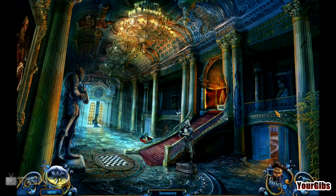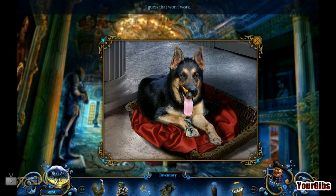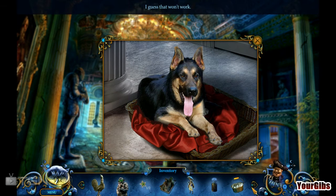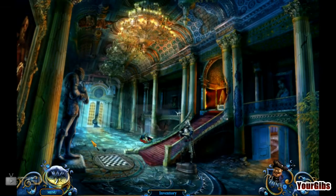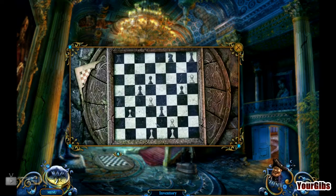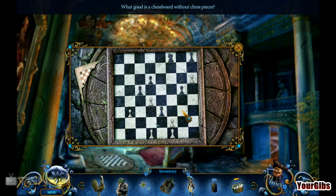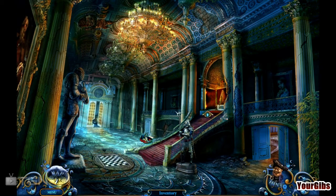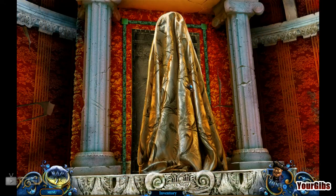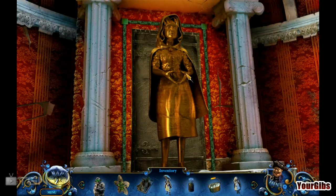Sounds like a dog somewhere. Oh, there it is — right there. Oh, he doesn't look too happy. Here, have a princess doll. Or a rooster. I don't have anything else to give you unless you want ginger. You want ginger? No, that's not gonna work. What good is a chessboard without the chess pieces? Ah, that's a very good point. I don't have any chess men. Another doll and another flower thingamajiggy.